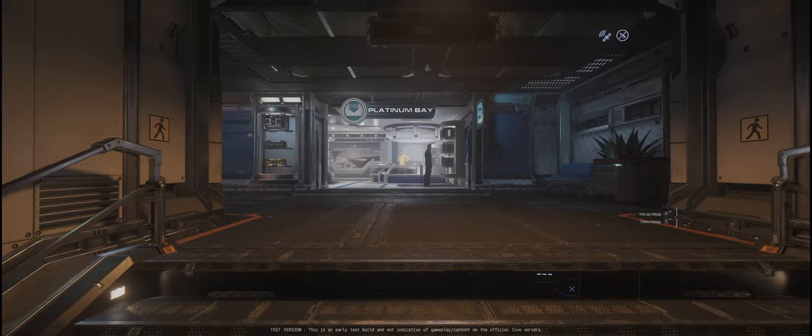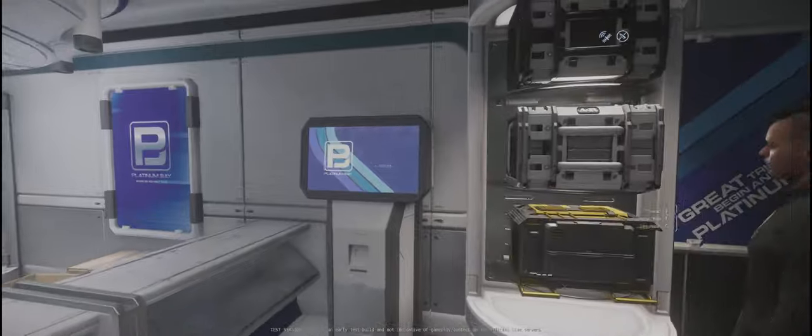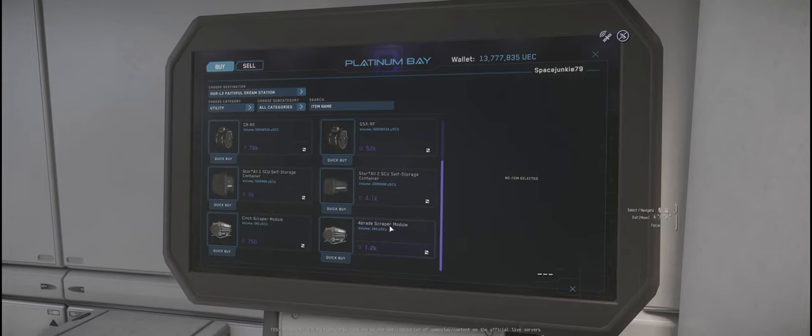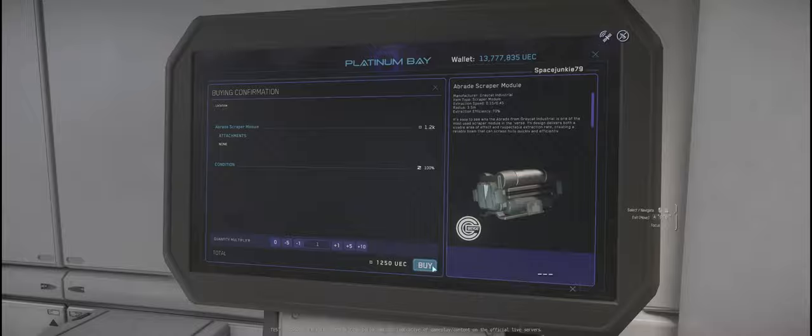Okay guys, we've just made our way to Platinum Bay on Hurl L2. The scraping modules are available at Platinum Bays and Dumper's Depots. If we go to Utility and scroll down, here are our two different scraping modules. I'm going to go for the Abrade and purchase it.